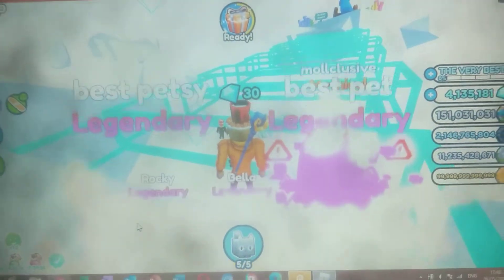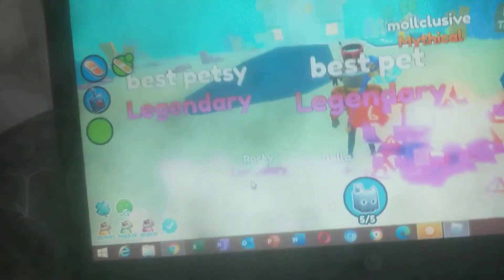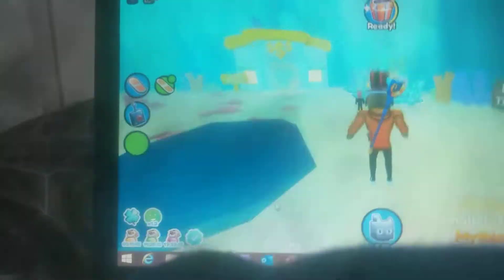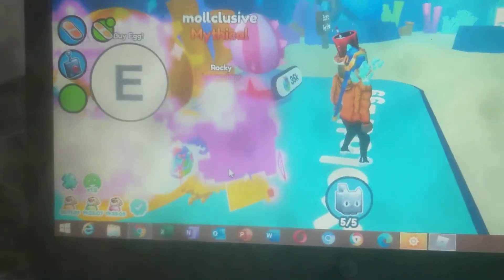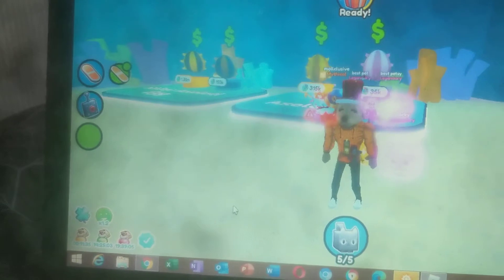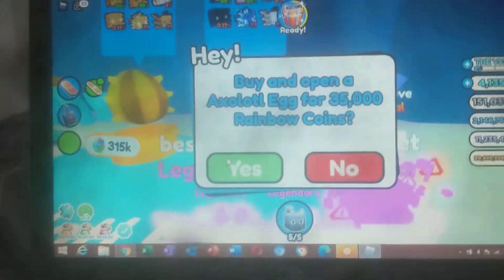Make sure to subscribe, like, and share. We are now in actual ocean, so let's head over to the actual ocean area. This is part two of pet simulator X opening all eggs, so let's open the axolotl egg.